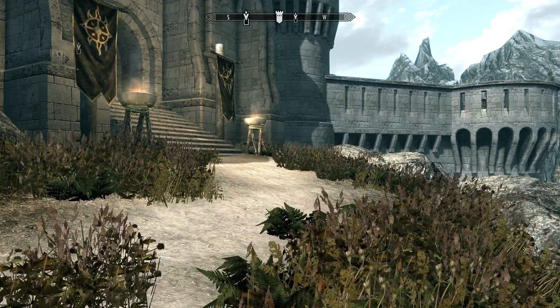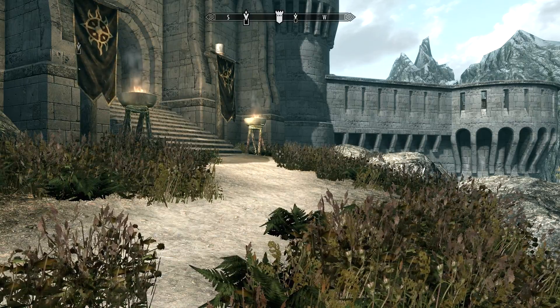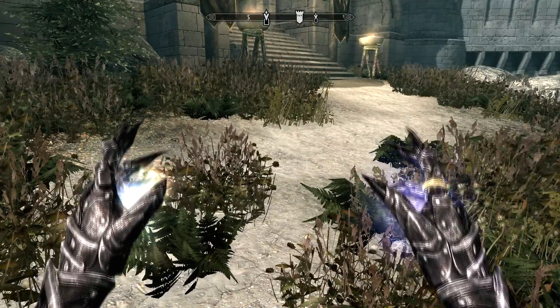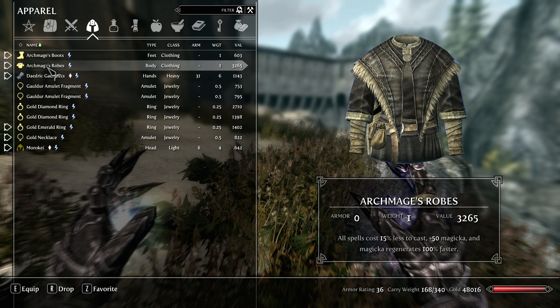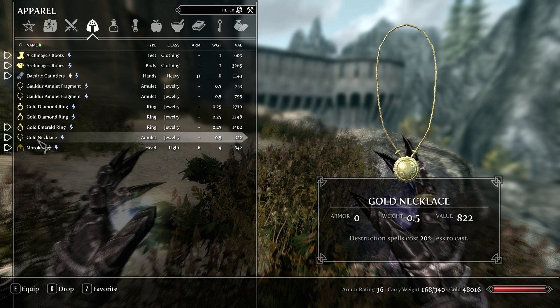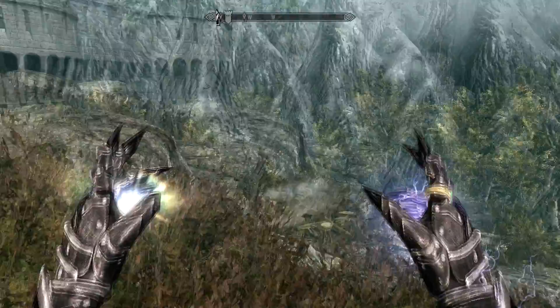Between last episode and this episode there have been a few changes. First, the big one: BAM - got some Daedric gauntlets, got my smithing up high enough to make some Daedric armor. I've put destruction enchants on a lot of my stuff. Daedric gauntlets have magicka because you can't put the destruction enchant on hands or feet, so I didn't bother doing Daedric boots either.